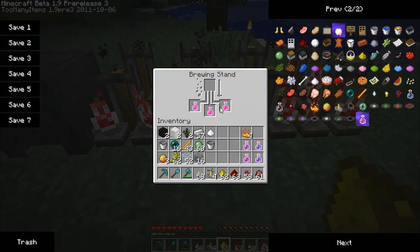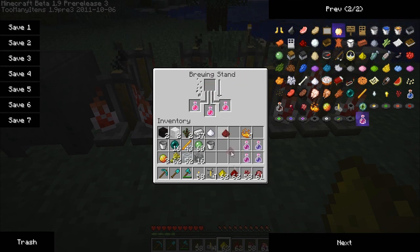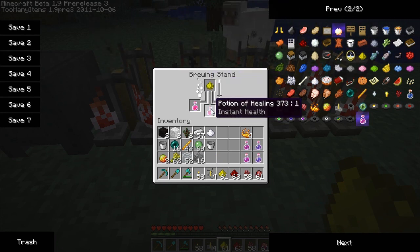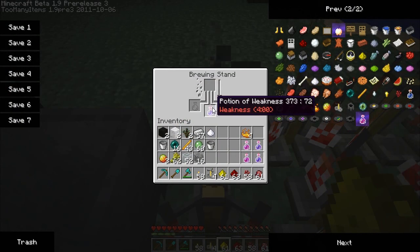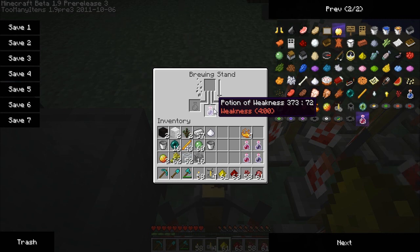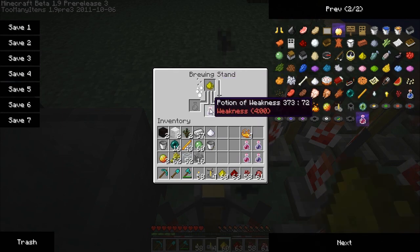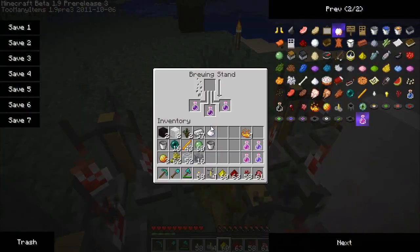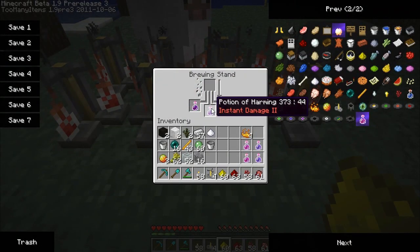That should increase my strength level. For instant health there's no duration, so redstone wouldn't work — but glowstone should increase the amount healed. And right here, potion of weakness is now four minutes; I put redstone in this earlier and increased it from a minute and a half to four minutes. If we put glowstone in perhaps we'll get a stronger weakness potion.